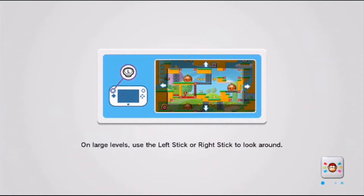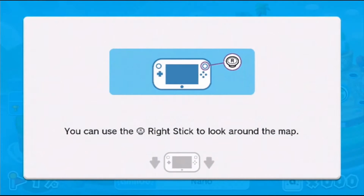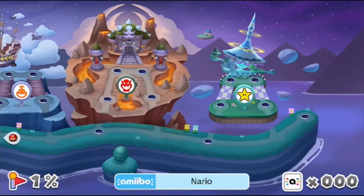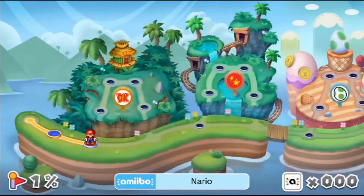On large levels, use the left stick or right stick to look around. I like the overworld, it looks neat. Oh, you can use the right stick to look around the map. Wow — all these levels, and it's a free game? Not bad. Well, not really free, you gotta buy an Amiibo, but you know. Alright, let's go back here. Level two.